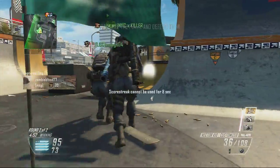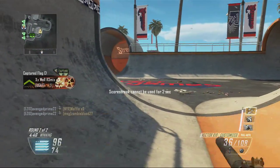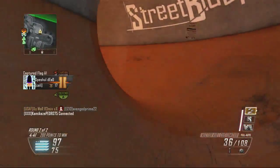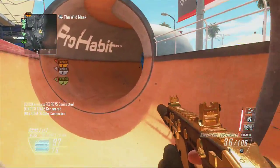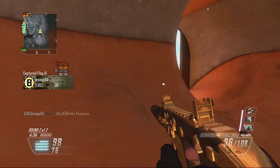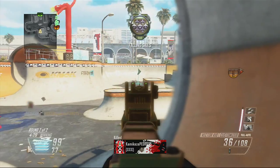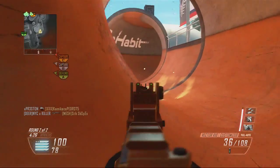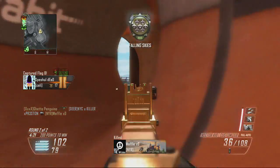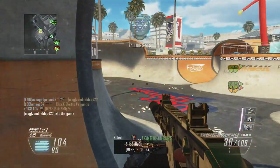They really screwed things up — they should have increased the amount needed to get killstreaks, or they should have made kills from killstreaks not count towards your killstreaks. It's unfair that when I get the top scorestreak in the game, I'm only getting 15 points per kill. Ten kills of that and I'll have what, like 100 or 200 points? That's basically 2 kills with a regular gun or an enemy capture. Getting only 15 points for a swarm kill is really nothing.